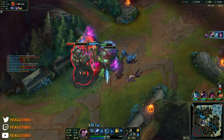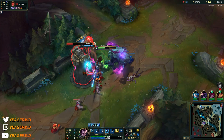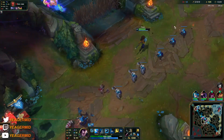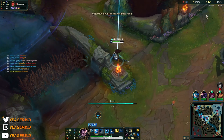You see, I used the wind wall to block out the E — otherwise I'd get pushed into a tower. This way we got all the plates thanks to the Rift Herald just before they expired at 14 minutes.